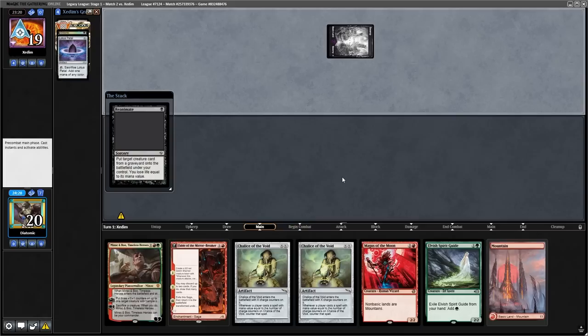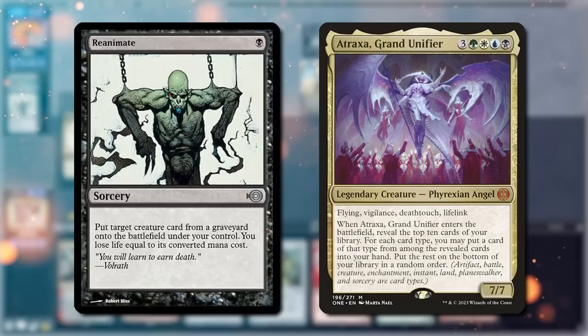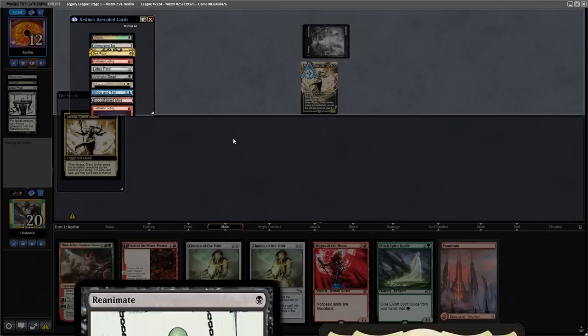With the opponent knowing I don't play Force of Will, they Entomb Atraxa into their graveyard, and then use Reanimate to put Atraxa into play. Now if you don't know, Atraxa is a new addition to the format, definitely a busted one, because now they instantly get to draw a load of good cards, and here I'm just dead on this board.